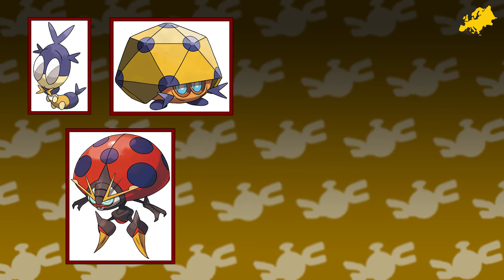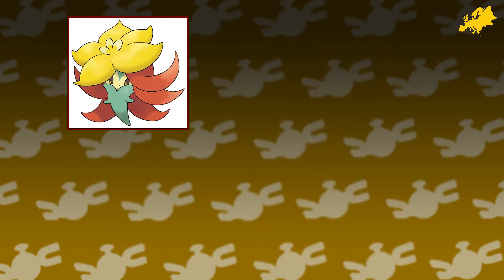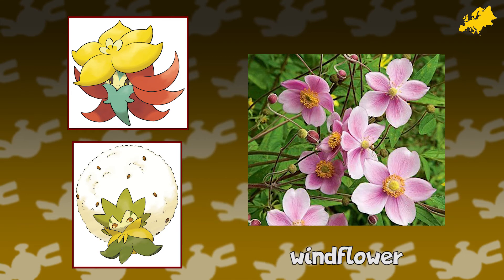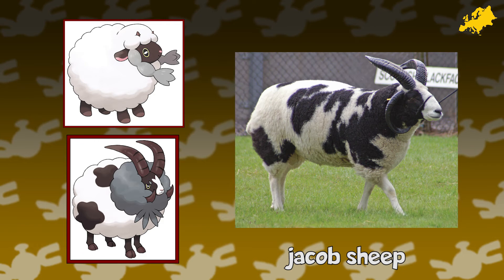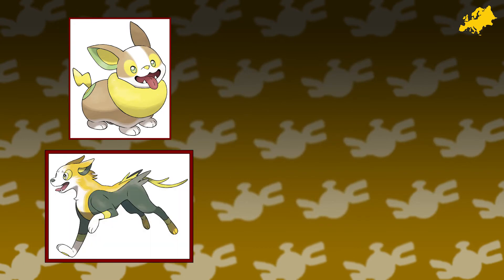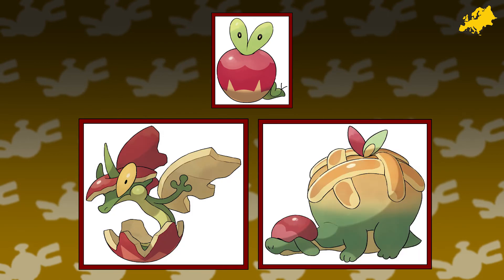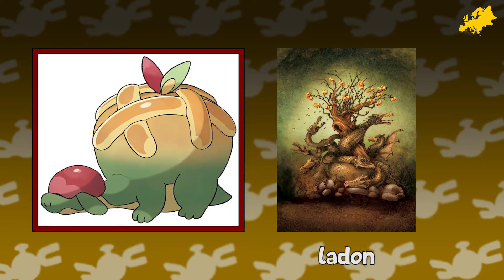Like Ledyba and Ledian, Orbeetle belongs here in Europe anyway, but Orbeetle is specifically based on Coccinella septempunctata, the most common species of ladybird in Europe. Gossifleur and Eldegoss resemble the floating seed pods of windflowers, common in the British Isles. Wooloo and Dubwool are based on the Jacob sheep, a British breed of domestic sheep notable for its four horns and black and white coloration. Yamper and Boltund are a Welsh corgi and an English greyhound. Applin and Flapple are both based on codling moths, known for burrowing in apples and thought to originate in Europe. Appletun is based on Ladon, a dragon from Greek mythology.